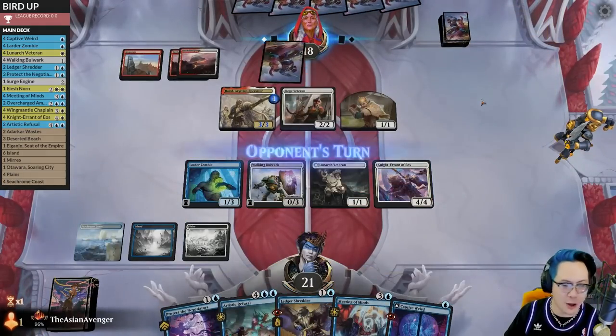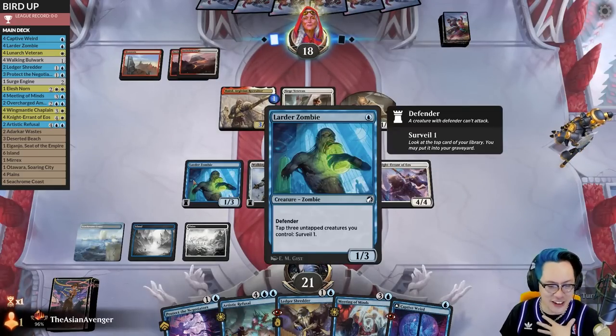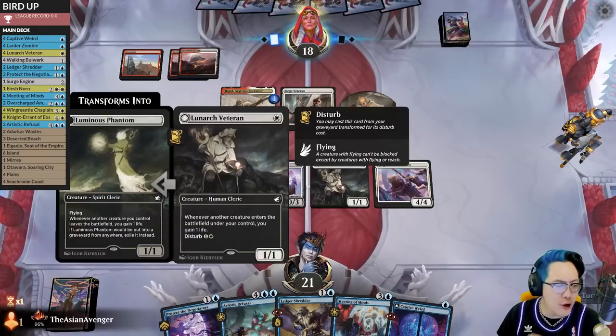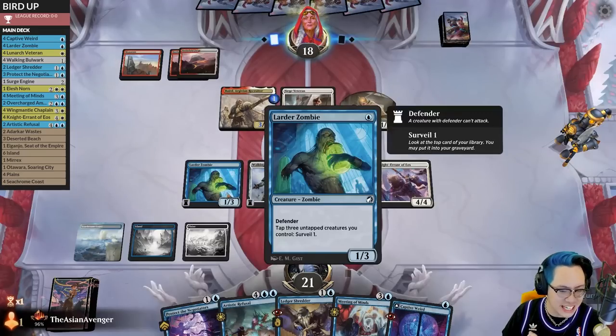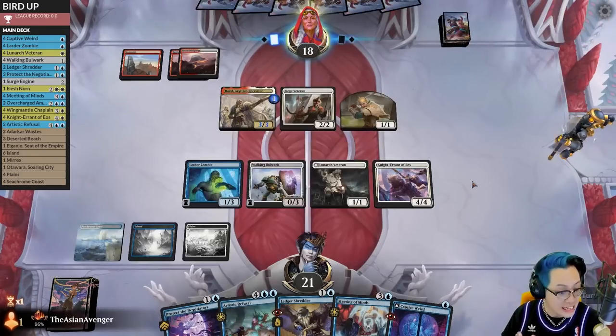We block. Oh wait, I could have been surveilling — I keep forgetting that this card does anything. Oh, no wait, I convoked last turn, that's why I did what I did. Look at this board state of standard all-stars: Larder Zombie, Walking Bulwark, Lunark Veteran, Knight Errant of Eos. Feel free to concede at any point, opponent.